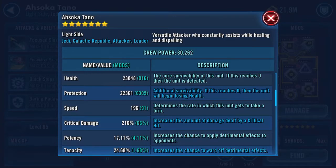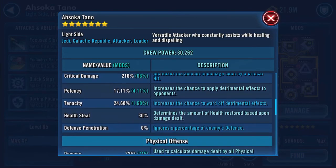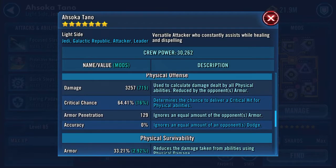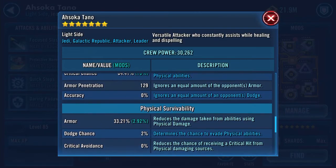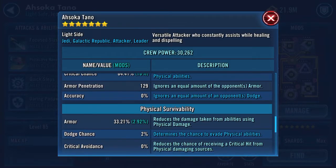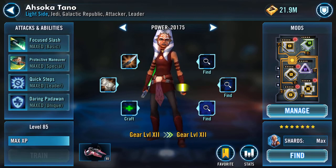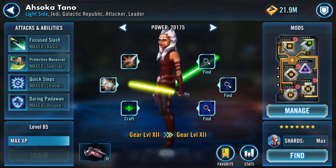Here's her stats. Not super great, but there she is. 196 speed, 216 crit damage — that needs to be addressed, that needs to be 222. And we'll be at some point 30% health steal. 715 additional damage. Armor pen 129. I must admit, I am liking what she does.